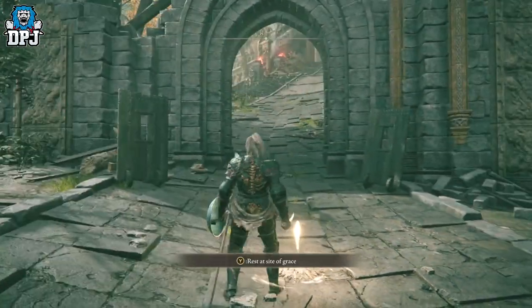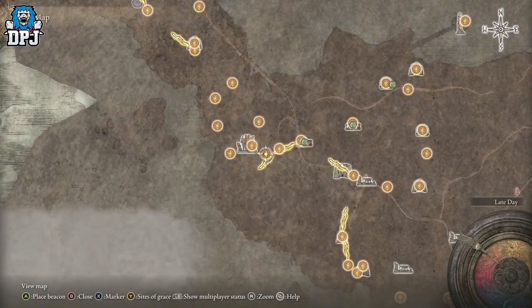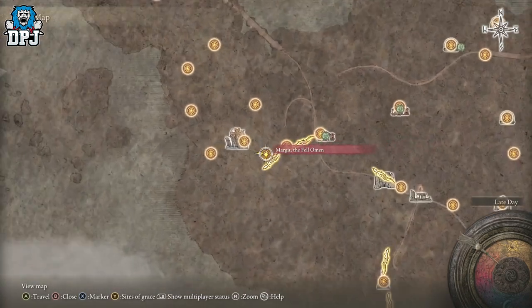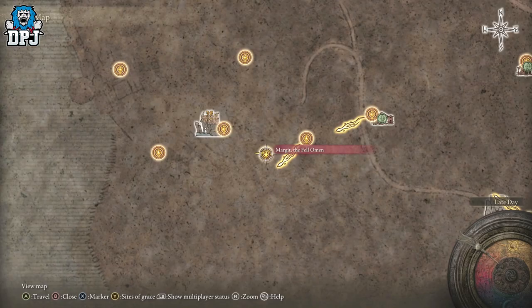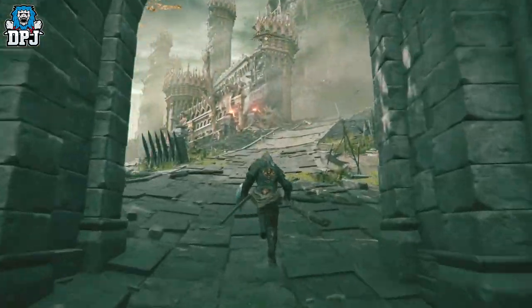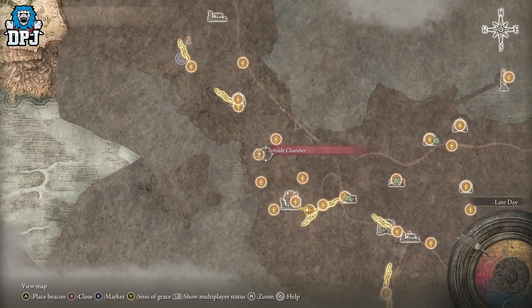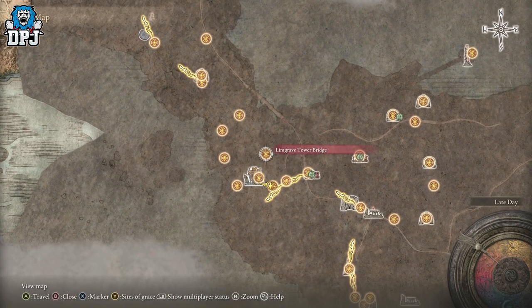And today I'm going to showcase to you exactly what you need to do with this. So from here, where we're at on the map, Margate the Fowl Arm - this is basically just right by where you kill the big fella, Godric. And then this is where you want to go. I want to make sure you guys know exactly where you got to go. Eventually we will come to this one right here.